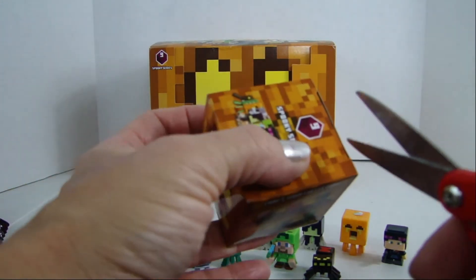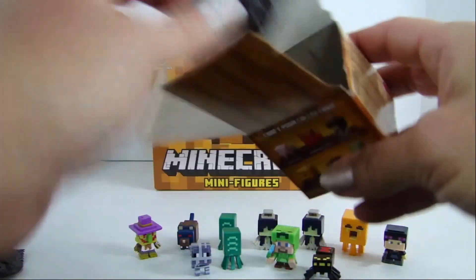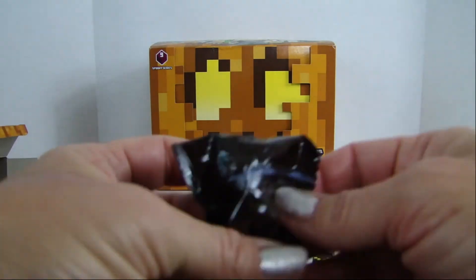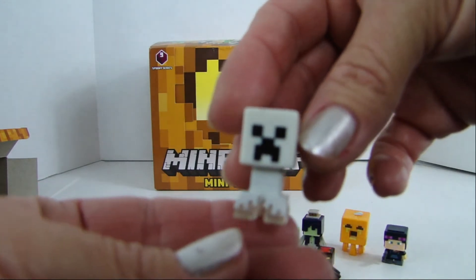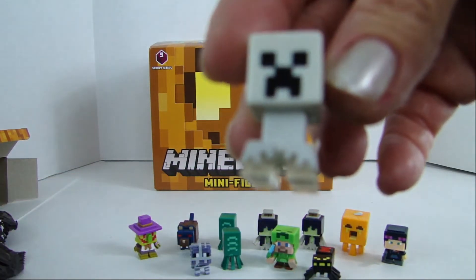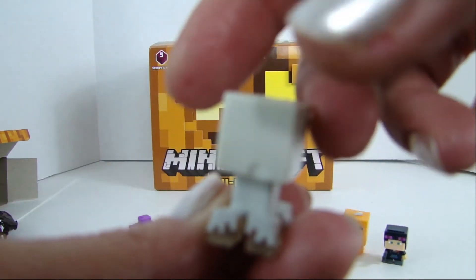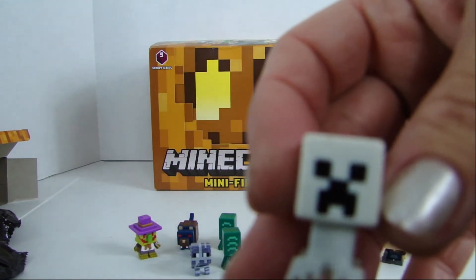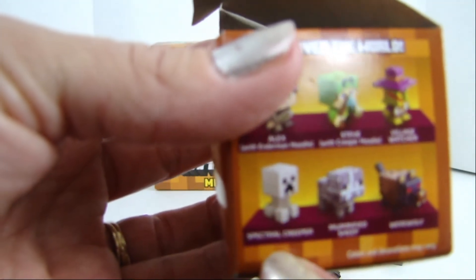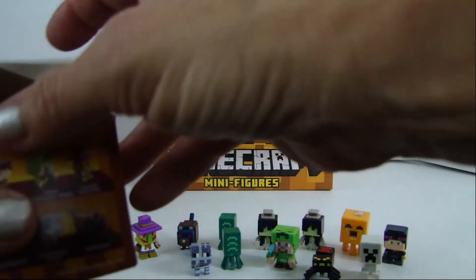Okay, this is the last one, but we're still missing at least two because we got two duplicates. Oh look — it's got to be a ghost creeper. The very bottom of his legs are clear. Let's see — it's called the Spectral Creeper! So cute.